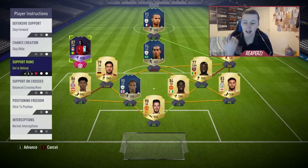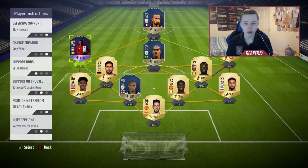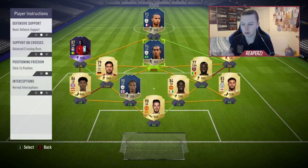For my left mid I have: stay forward, stay wide, and getting behind. If the opponent has attacking wing backs, this means Mane will already be behind their defense — this is perfect. This is actually one of the best things about this formation: your right and left wingers turn out to be your huge key moments in the game.